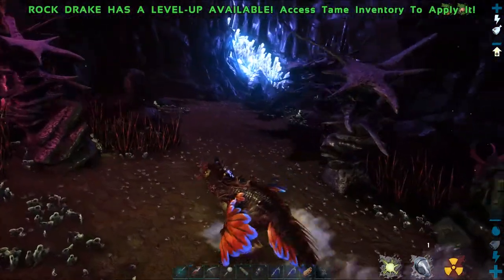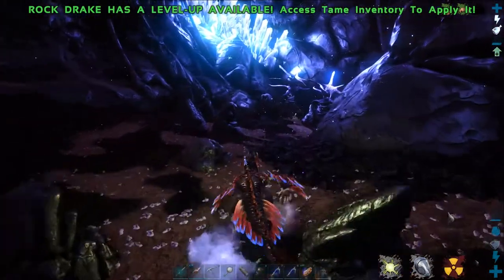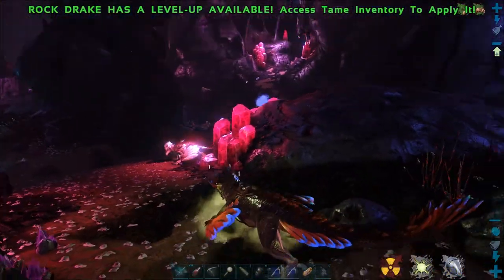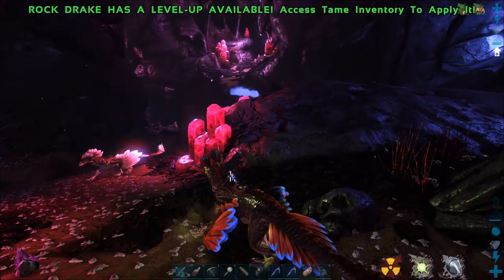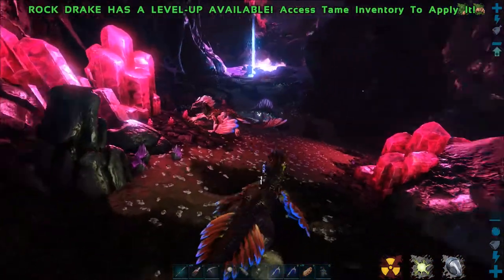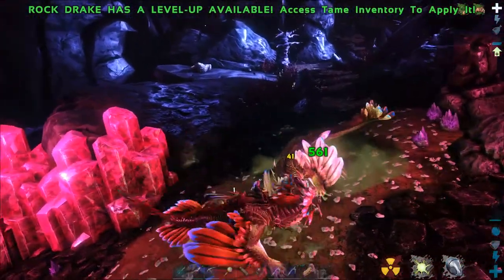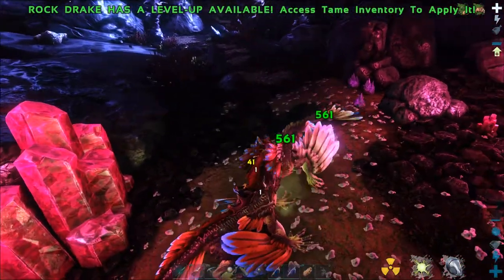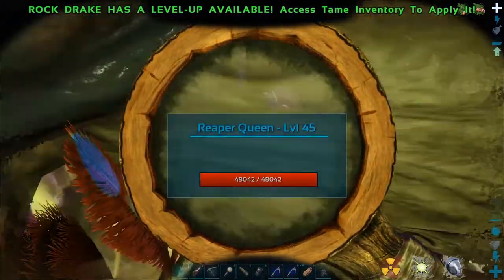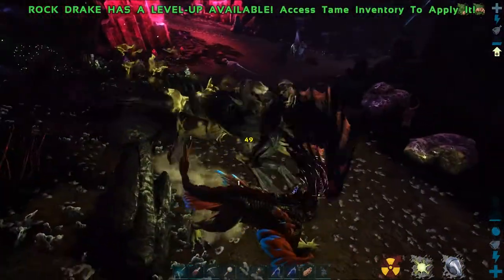Now I need to go find a reaper queen. I'm going to run around with the rock drake and its head feathers will stick up when I'm near one. Do you see that smoky dust effect over there on the ground? That means there's going to be a reaper queen under the ground over there. Let me just clear a path over there. There she is - what level is she? She is level 45. That's not too bad. I'm going to lead her back to the pen.